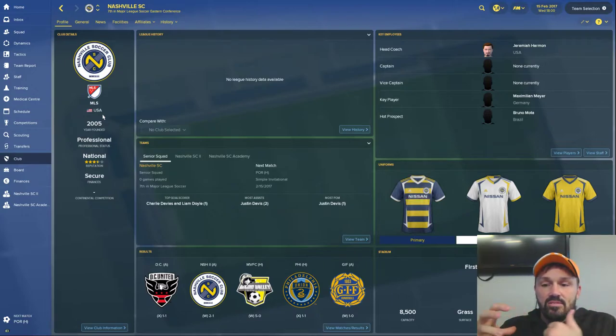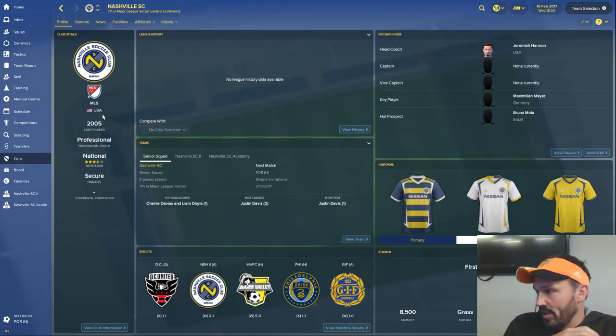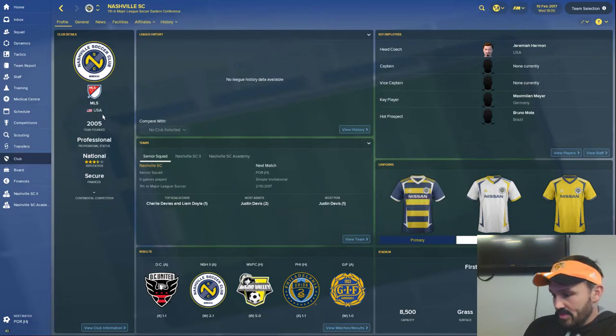I changed Chivas USA to Nashville SC and changed the Chivas academy to the Nashville SC academy, so I still have that link. When you start the game it tells you Nashville is going to fold after the first season, but you can ignore that — it's something that was hard-coded from when Chivas did fold, but that's no longer the case with my file.